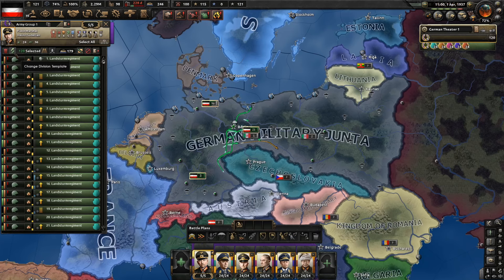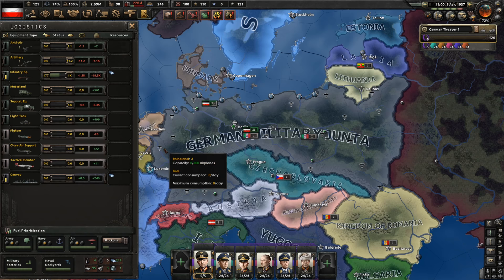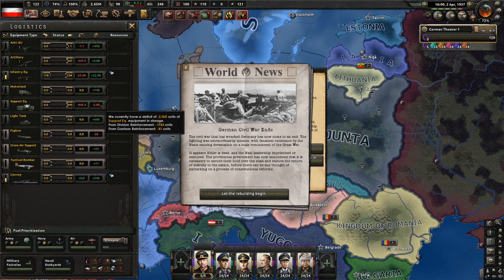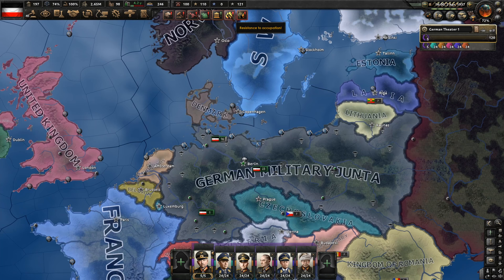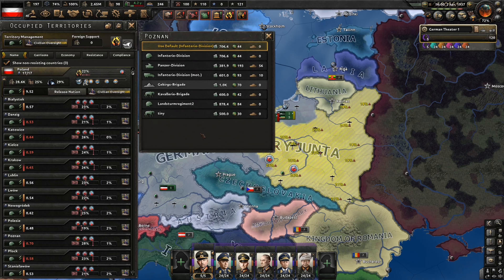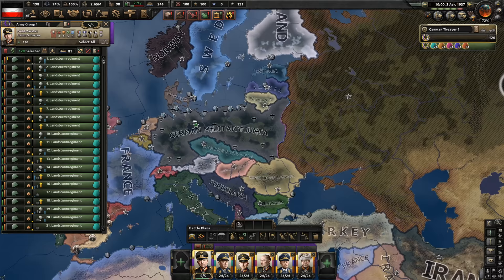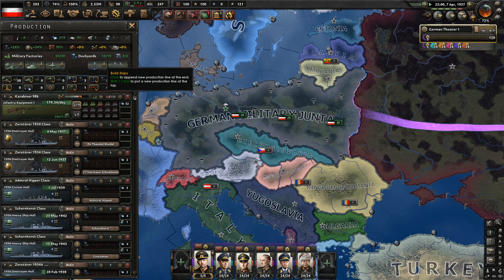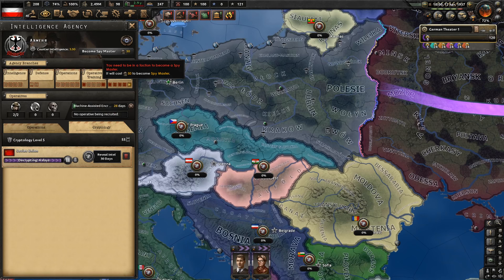Before we turn communist, we still need to get the Kaiser back, become friends with the British, and then betray them and become communist. In the meantime, let's switch all our troops into regular infantry — a 20-width infantry with artillery support and possibly engineers. We should have enough artillery. Nazi leadership captured. I could hang them all or imprison them for life — let's imprison them. We have some resistance to occupation in Poland, so we'll use our tiny template with cavalry for suppression.